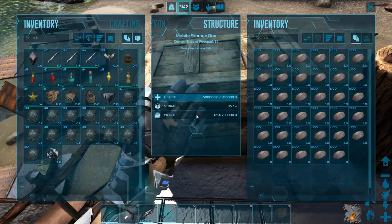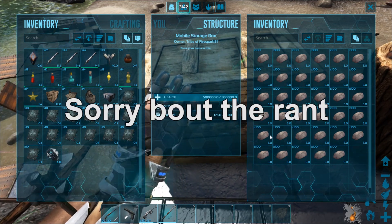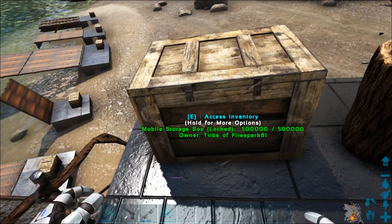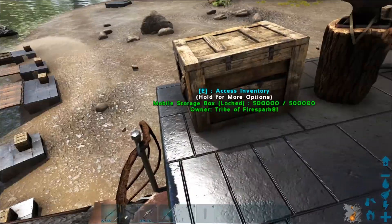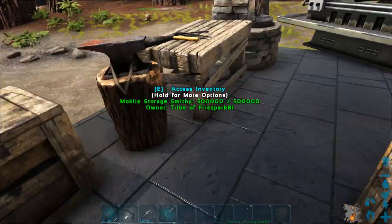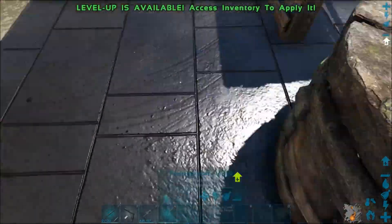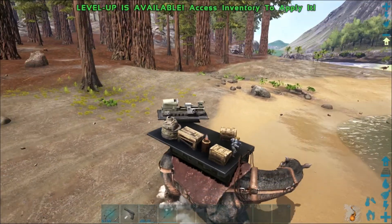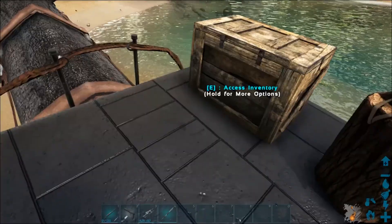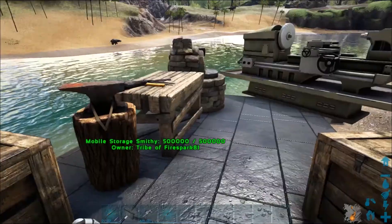I don't want to have to worry about limits — I just want to pile stuff in and the fact that it reduces weight makes it even better, allowing you to carry more on your mobile base without overweighting your pet. Yes, it's going to be a bit cheaty when gathering metal, but it's for fun. You're not going to be using this on a PvP server anyway. Absolutely amazing mod — I suggest everybody playing just for fun to try it and get rid of those annoying limits.